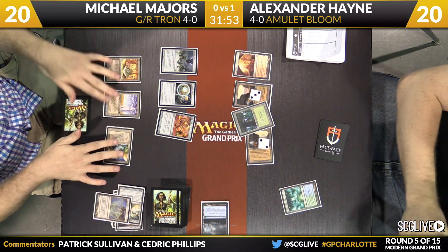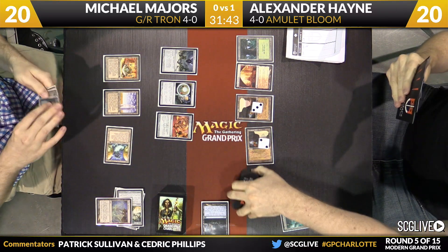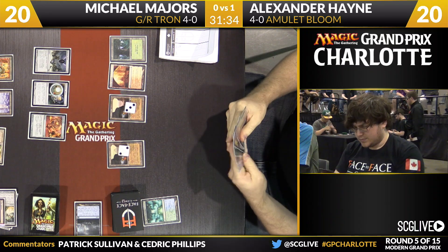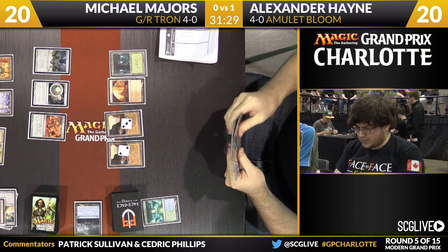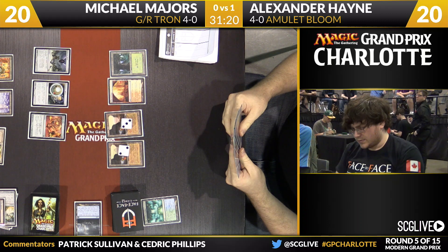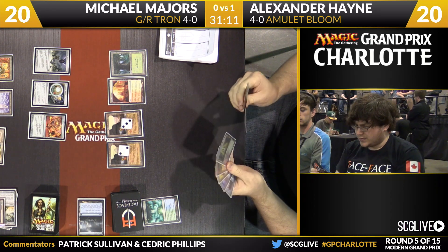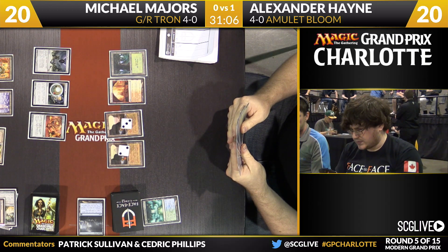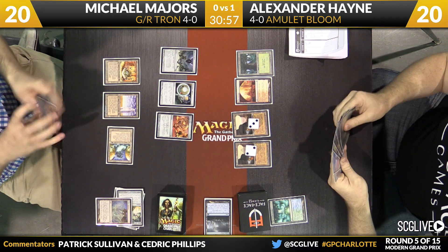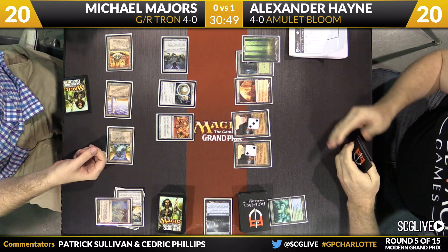I'm curious to know if this was kind of in some ways a result of last weekend's tournament — wanting a little extra padding for Crucible plus Ghost Quarter. We're going to head back to Hayne's turn. Hayne will take a draw. We know he's got a basic Forest in hand. A lot of Hayne's powerful proactive plays do not work right now because of the Torpor Orb. Hive Mind is the big one — that does work.